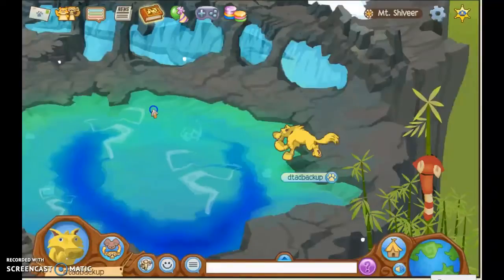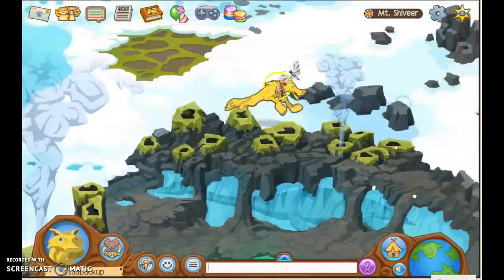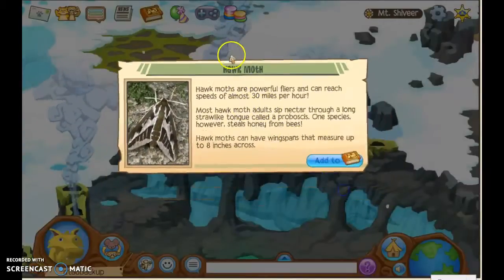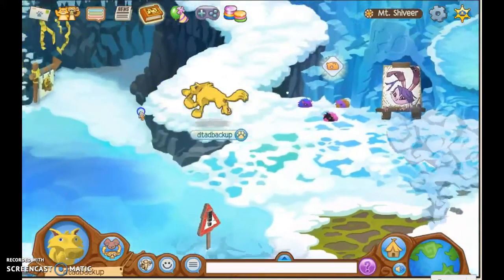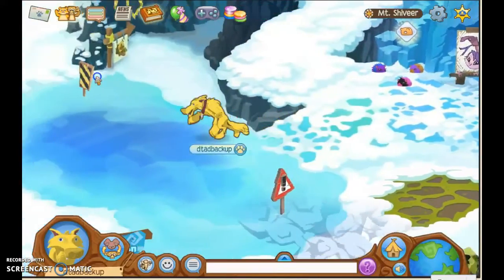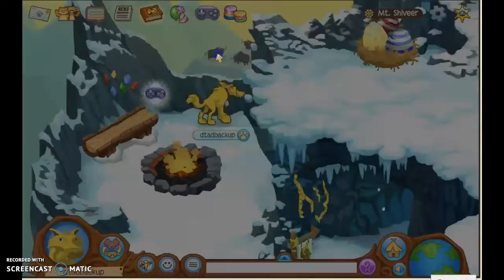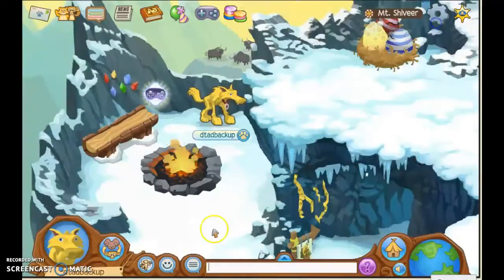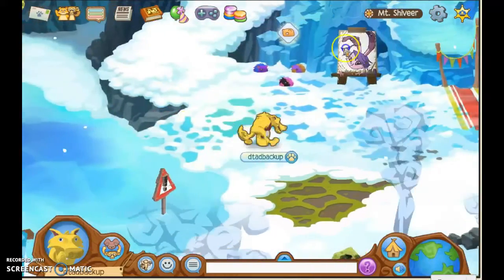The next few are moving items, meaning they only appear at certain times. We just got them. Now let's try and find the yaks again — they are located over here. There they are! Okay, I think we have two more to go.